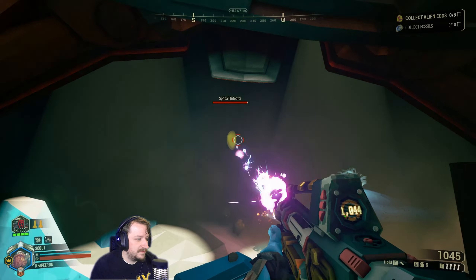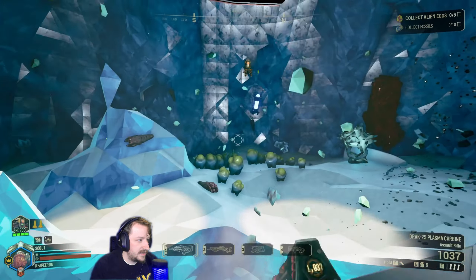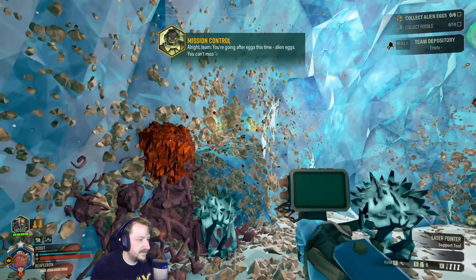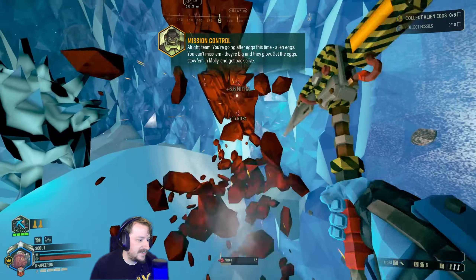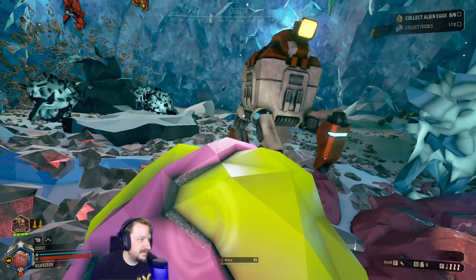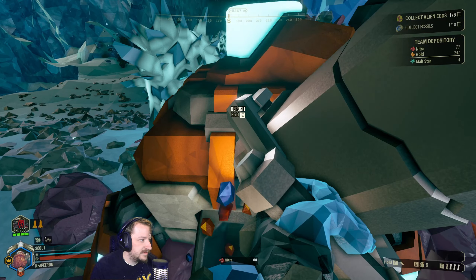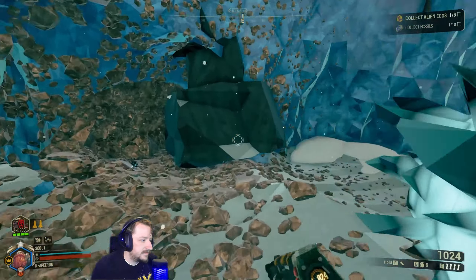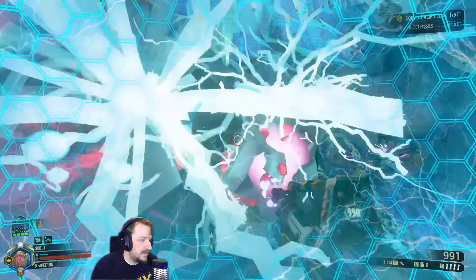Down we go. There's a chunk of gold - let's get that. We need to be rich. Although I can't spam 'we're rich' because we're not playing multiplayer. Let's see if we get a horde from our first egg. Nope, no horde - well, no standard horde. And we just want to take these off.